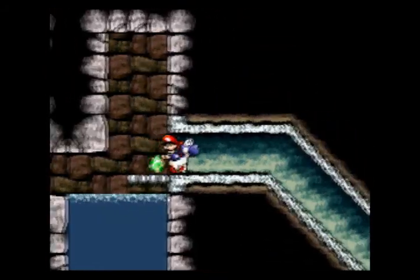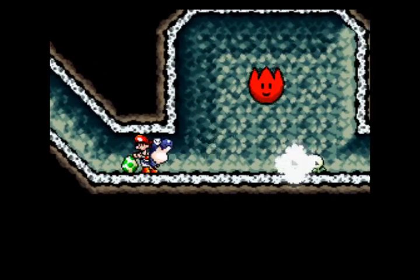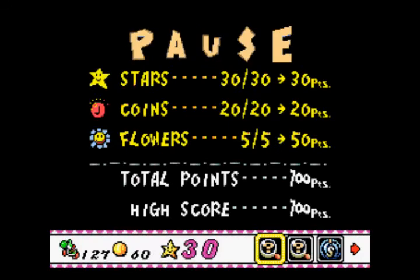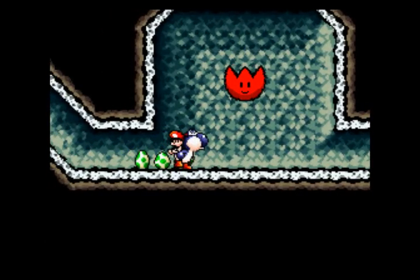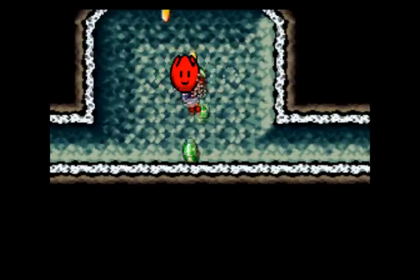And in one fell swoop, we have the final flower and final red coin. Things are starting to wrap up here. Here we have a tulip to get those last remaining stars. I gotta show you a little trick — let's use a green melon, and if you aim it just right, you can activate these tulips with it. That was easier than I thought it would be.